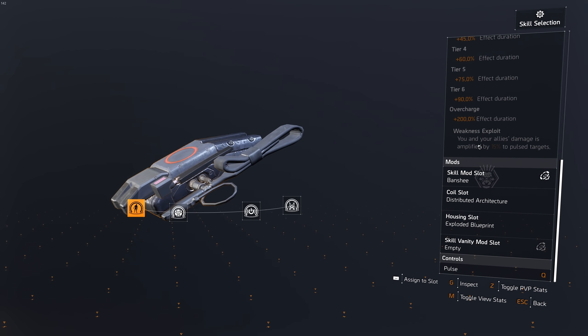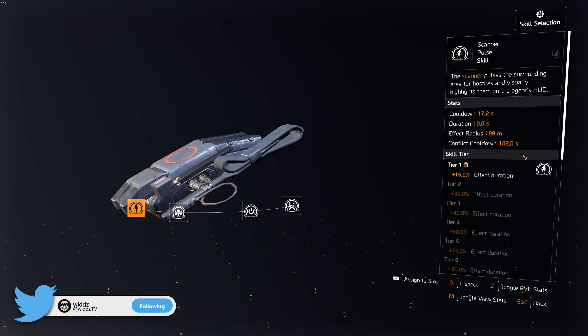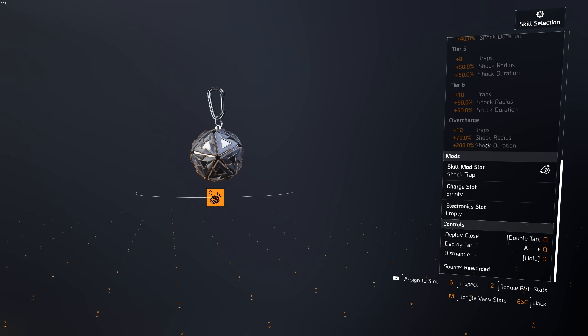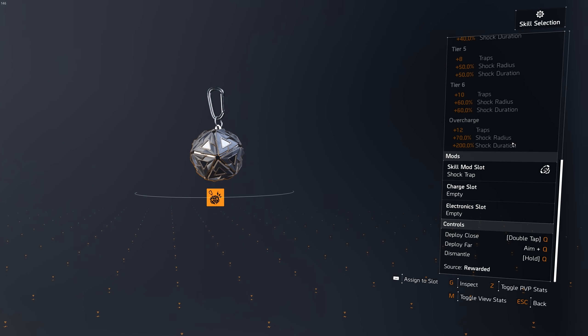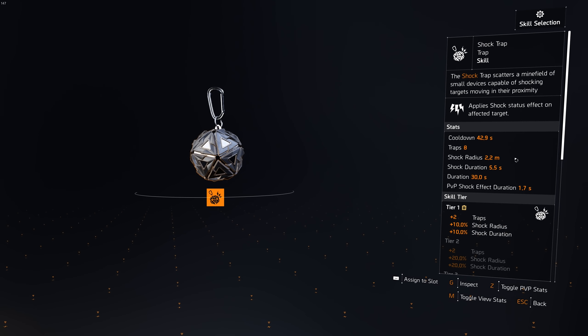We have Scanner, which adds basically a spotter effect on the pulse — 15% multiplicative damage to targets, which is pretty crazy. Other skills that are really insane with overcharge: shock trap. The radius is already pretty crazy, but with overcharge you get 70% bigger shock radius and 200% shock duration. So 5.5 seconds turns into about 15.5 seconds.